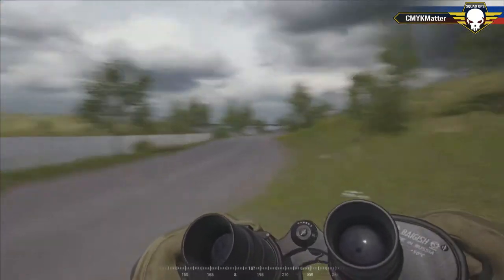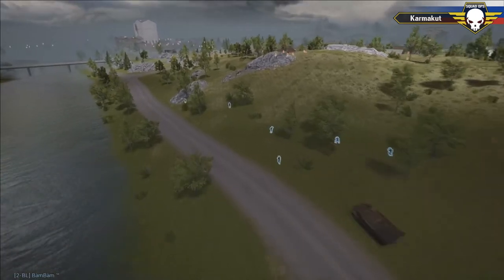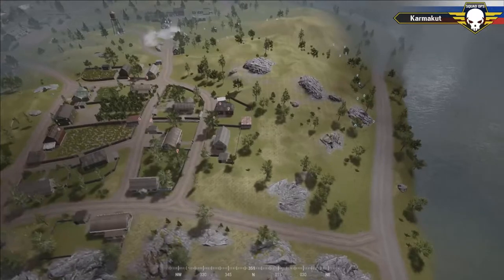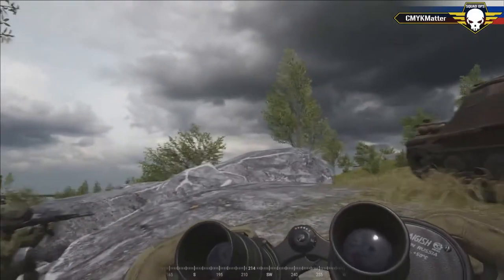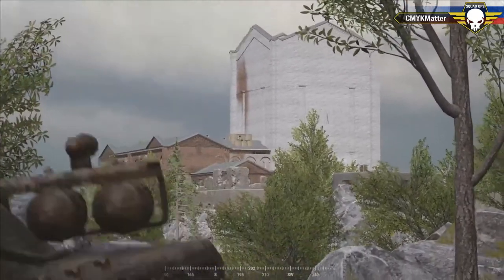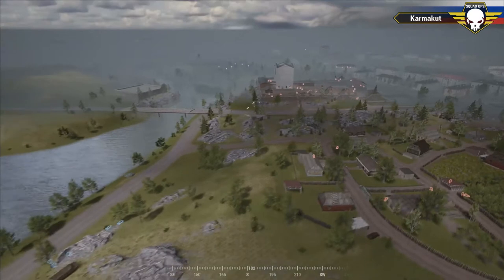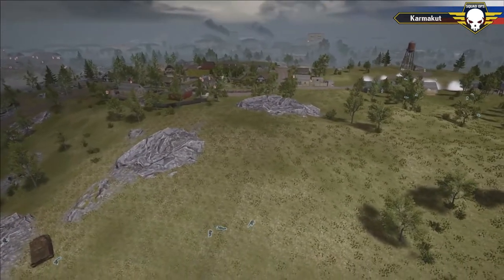CMYK Matterhu is abusing the terrain, using the path of least resistance — a road along the river that the castle doesn't have line of sight into. He's done a great job splitting up his team: one squad pushing near the south directly onto the town, the MTLB plus supporting infantry pushing along the river. Keeping momentum is critical in Squad Ops; the second you let up, you lose that momentum. The northern MTLB is now set up with eyes on the castle engaging targets. However, CMYK Matterhu, the Russian commander, is now down — squad leaders will have to fill that command role.